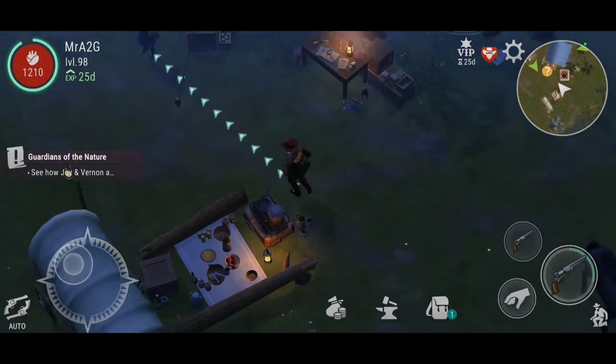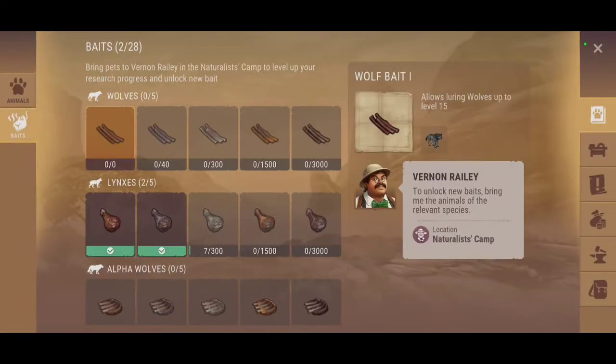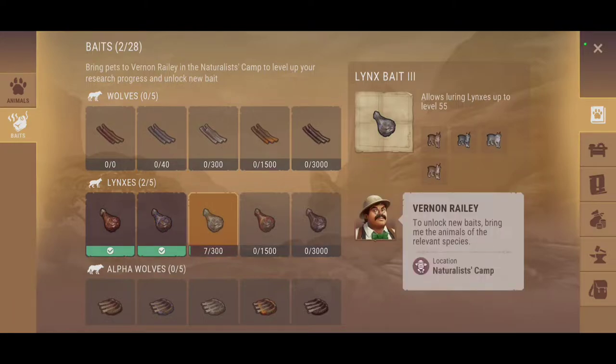I handed it over to Vernon. Now I've got to speak to Dr. Joy. Here are the baits — I've already started onto tier 3. It only said I needed 10 points to get to tier 2, which I've already done. But as you can see it's already seeped into the next quota for tier 3. So you can submit level 1 animals and it will appear to contribute to the tier above the one you've just gotten into. So hopefully that clears any confusion — if you wanted to know, now you know.